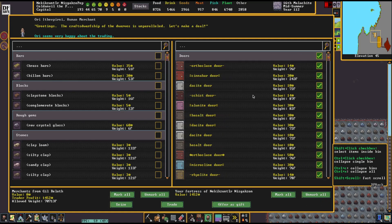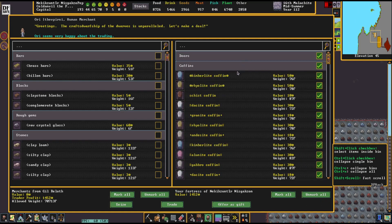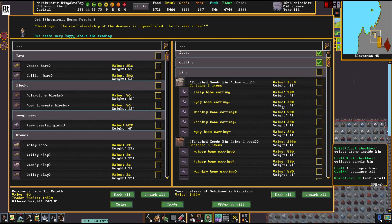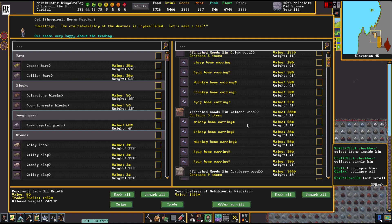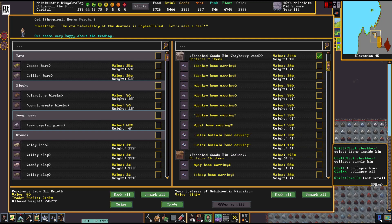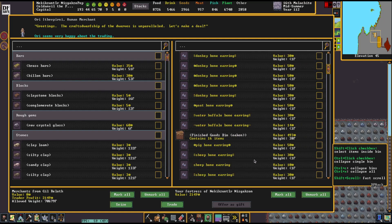I took all those doors and coffins that I uninstalled and moved them to the trade depot, and the trade mandate has ended. So now I can officially sell all these earrings that I've got a boatload of. Heck yeah!